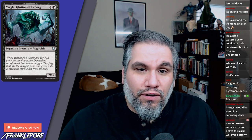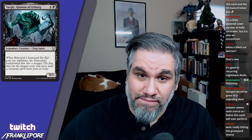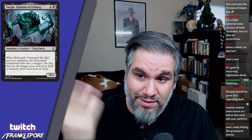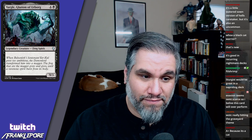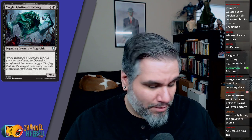Yargle, Glutton of Urborg: nine-three for five mana. I mean, I don't know what else to say about Yargle. It's a nine-three. What are you gonna do? Moving on.